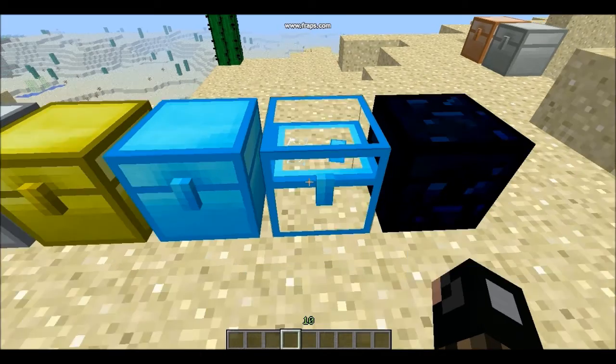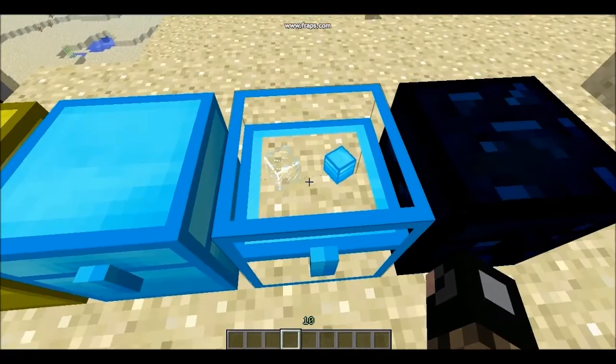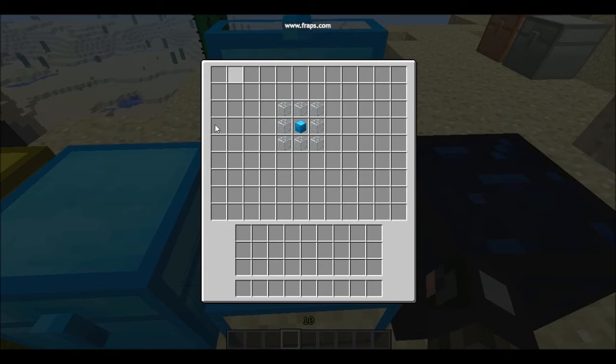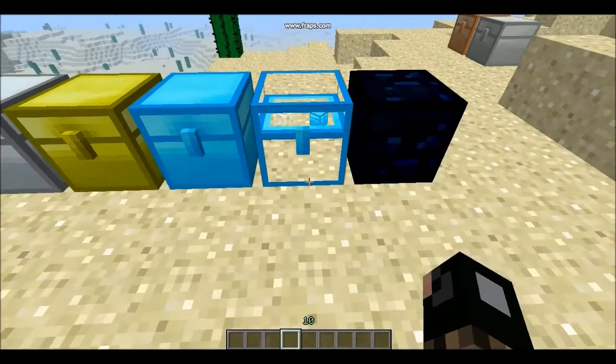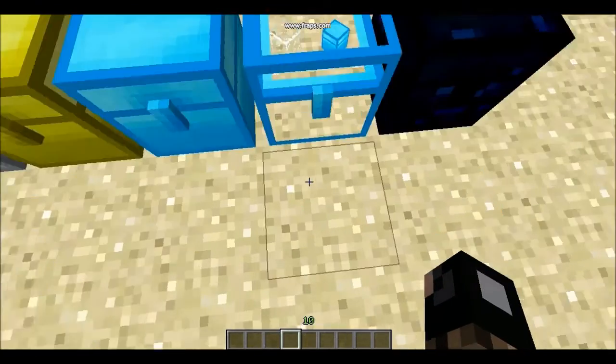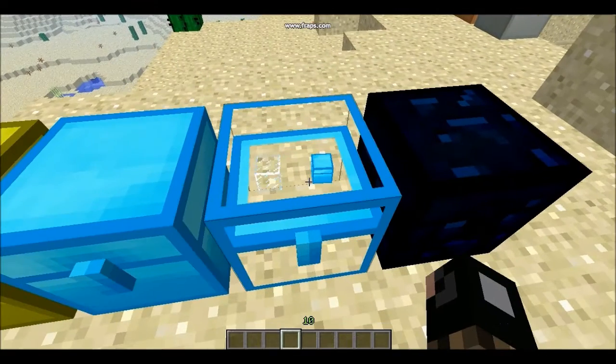This next chest is the Crystal Chest, and it's really beautiful. It's just a little bit larger than the Diamond Chest. You craft it by surrounding a Diamond Chest with glass, and you'll get a beautiful Crystal Chest. You can see the items floating inside it, which is pretty cool.